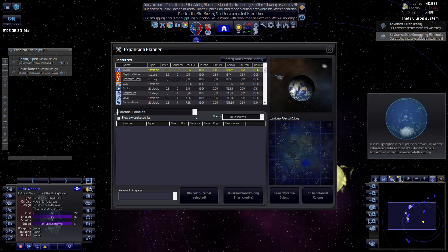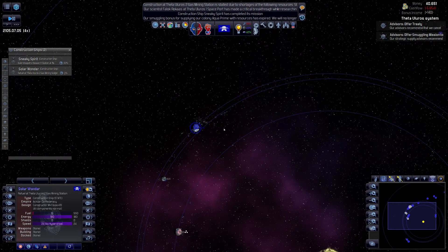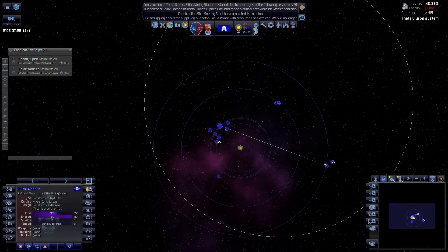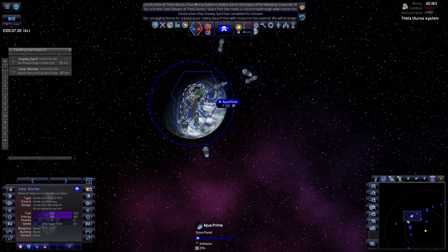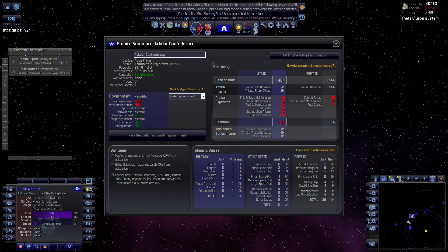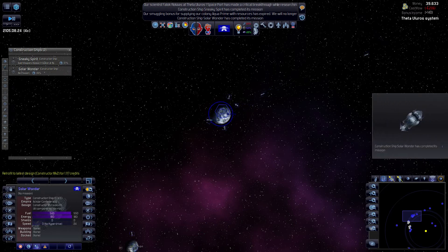Did we find any potential colonies? Nope. No ocean colonies at least. Let's get some more smuggling done - we need this stuff and we have tons of money apparently. My private industry is pro rebuilding ships like crazy - that's probably why we have all this money. You're refueled, now refit.